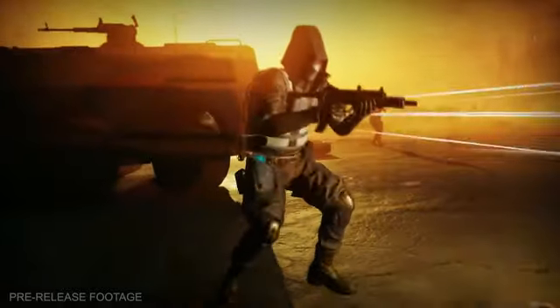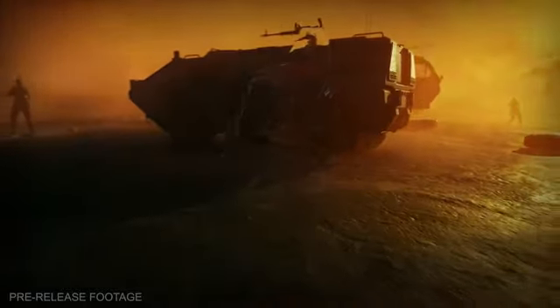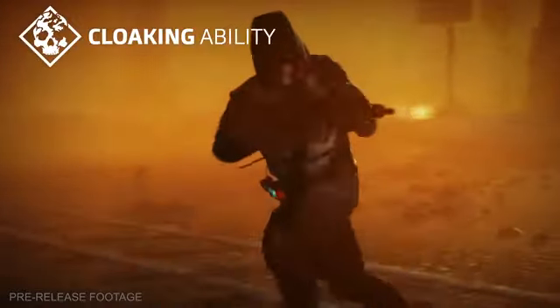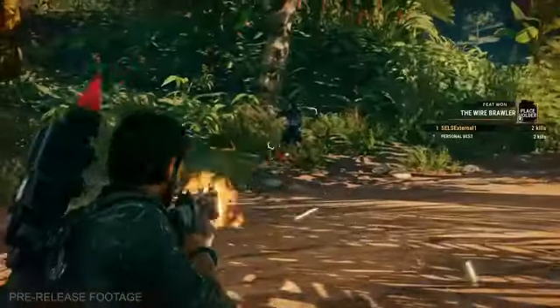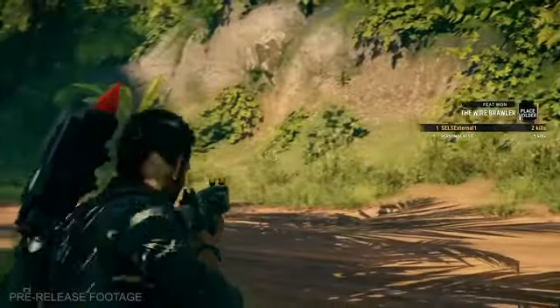Ghost — Meet the Ghost. Oh wait, where'd he go? As you can see, or rather not see, the Ghost enemy type has a cloaking ability that renders him almost entirely invisible. You can see how that's a bit of a pickle in combat — how do you kill him if you can't see him?